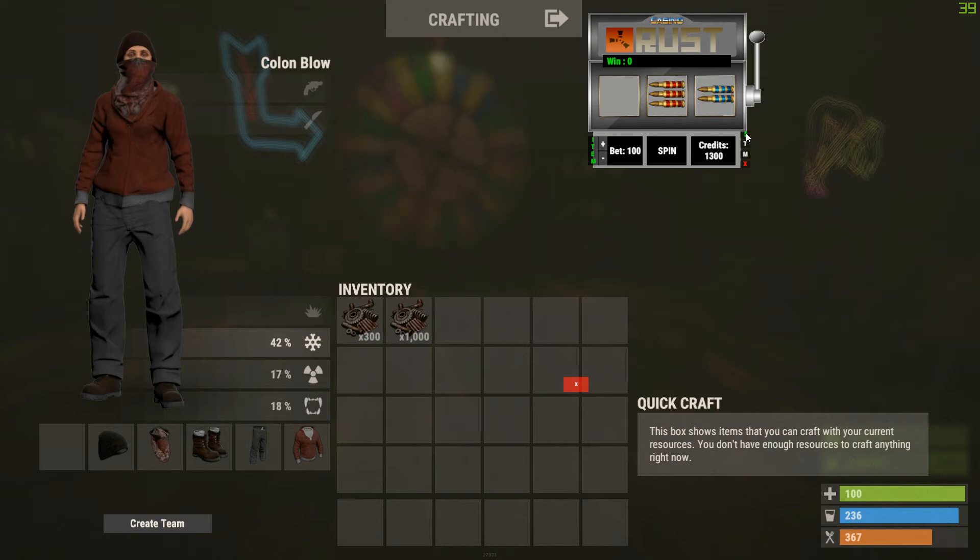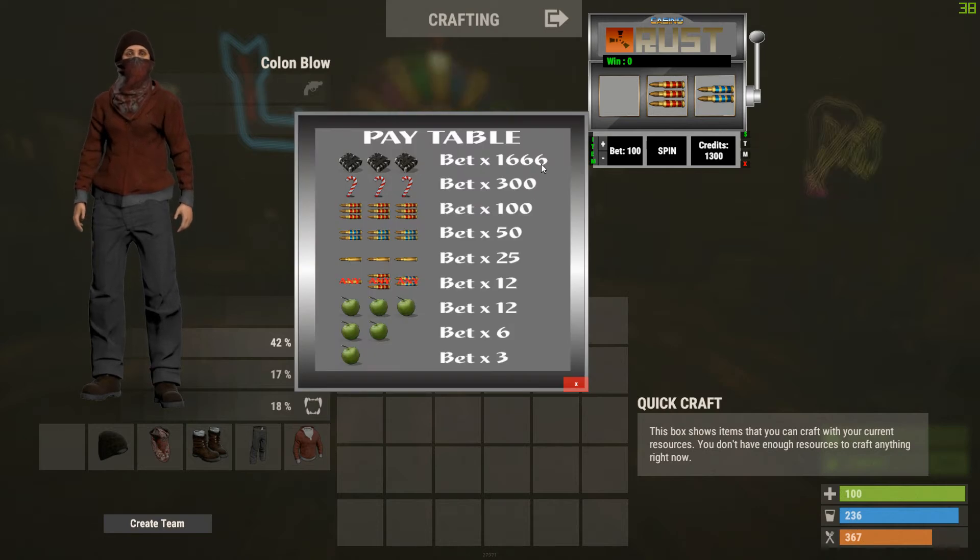Now the big thing is — how do you win? You get the pay table by clicking the dollar sign. The top line is your jackpot line. Then you get the triple sevens line, then bar-three, bar-two, one bar, or any bar. Next is your cherries — or apples for this theme — three cherries, two cherries, or one cherry.